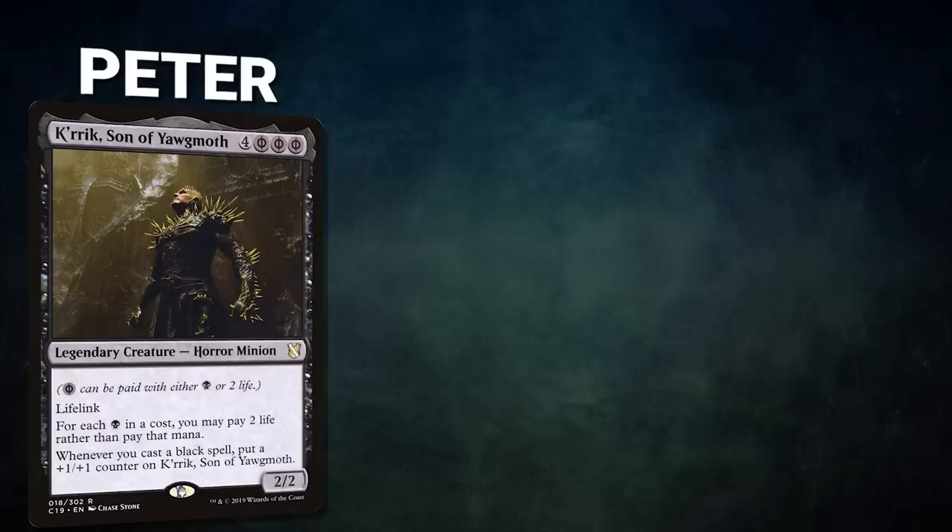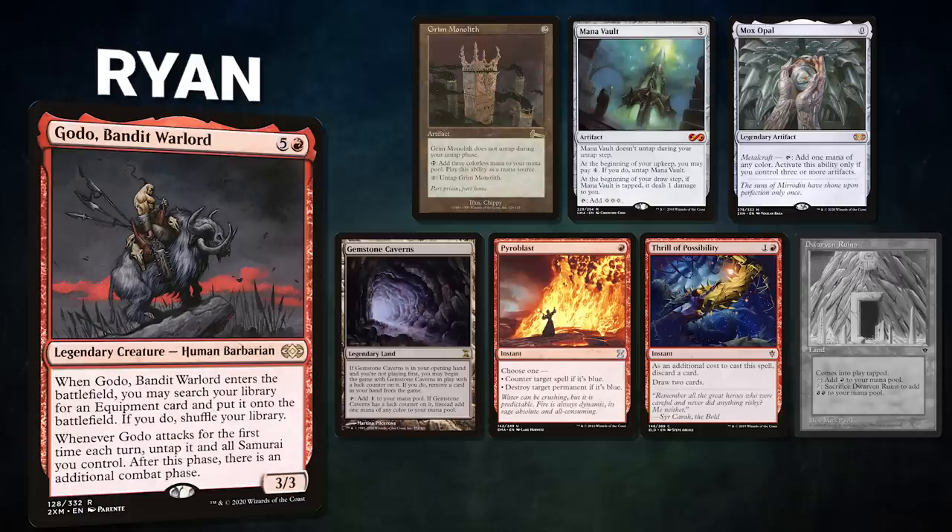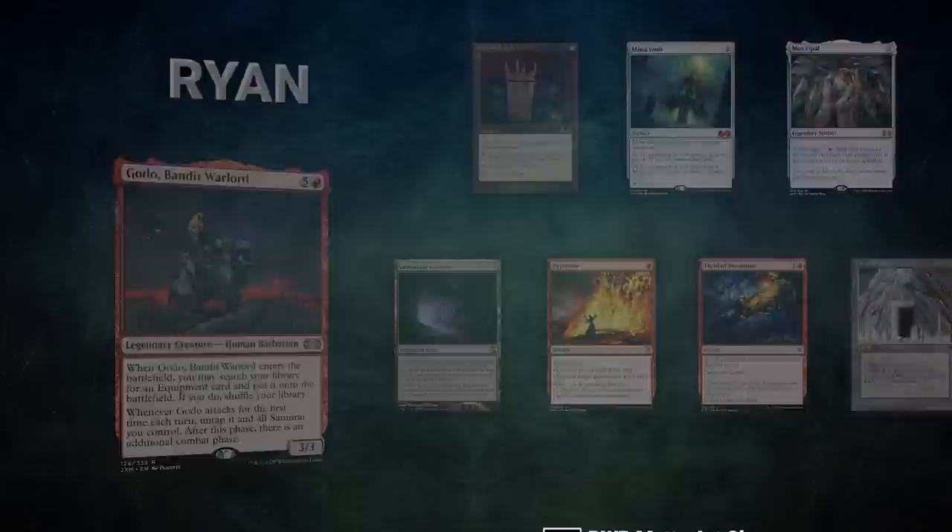In game two, Peter brings back Kerik, Son of Yawgmoth. His opening hand is Lake of the Dead, Swamp, Mox Diamond, Cut Down, Dothi Voidwalker, Jeweled Lotus, and Emergence Zone. Ryan brings back Godo, Bandit Warlord with a hand of Grim Monolith, Mana Vault, Mox Opal, Gemstone Caverns, Pyroblast, Thrill of Possibility, and his London Mulligan is Dwarven Ruins.